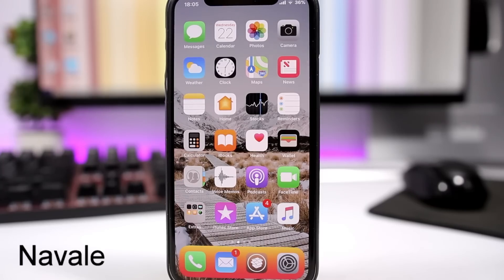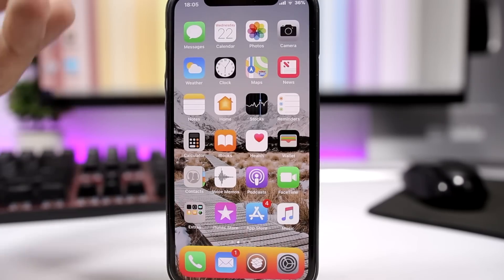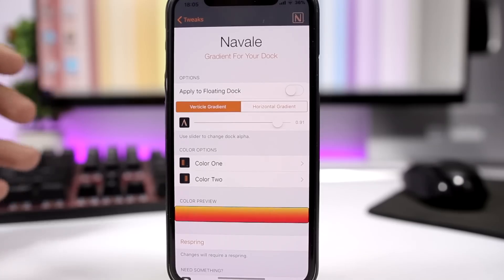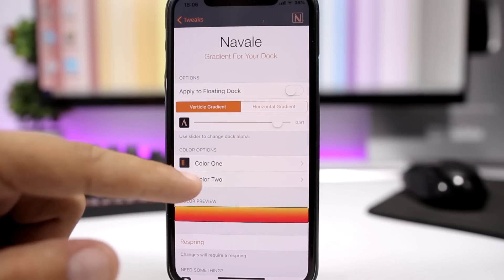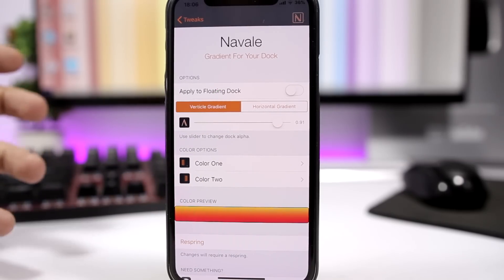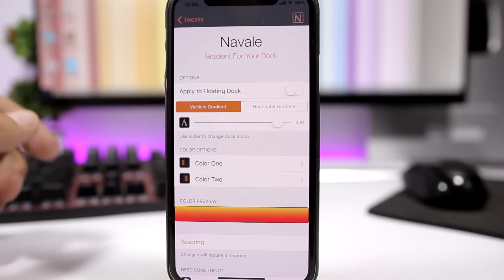The next tweak is called Navale and it allows you to colorize the background of your dock. It's pretty awesome. You can see how the dock looks with this color applied. It allows you to have a gradient style background for the dock. You go here, choose color one, then down here choose color two, and right here it will show you a preview of how the background of your dock will look. Then just respring for the changes to apply.